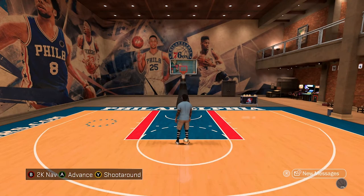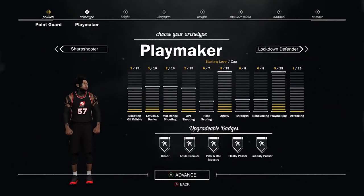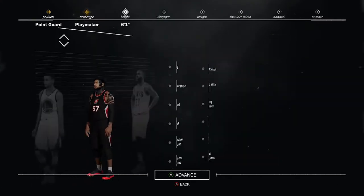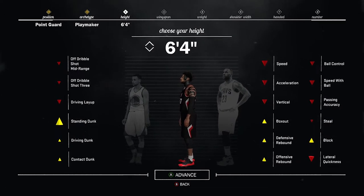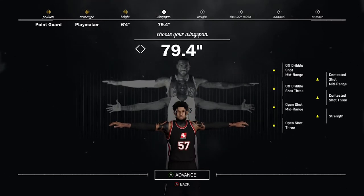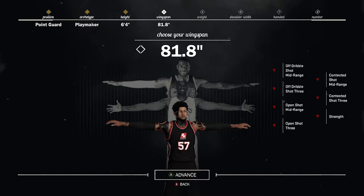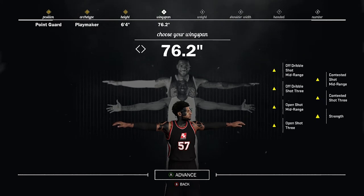Now time to show you guys the best build on making your playmaker. First of all, you want to choose playmaker and for the height I have him at six-four — not too small, not too tall — because I want to still be able to speed boost without putting on attribute boosts. Now this is what you guys have been waiting for: the wingspan. I'm putting my wingspan all the way down, because this is what you guys do not notice. I'm telling you this now — put it to the lowest wingspan.